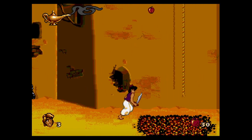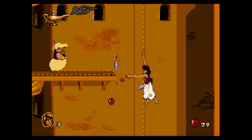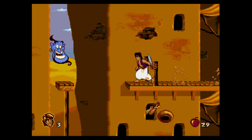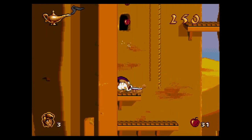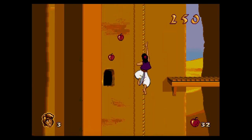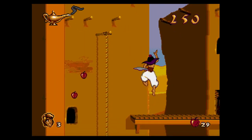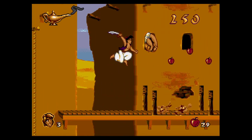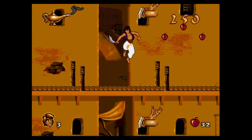Aladdin became one of the best-sellers on the Genesis, selling an incredible 5 million copies at the time. The gameplay is good, fluid, and has responsive controls, following somewhat the movie story. You control Aladdin where you are required to do lots of platforming and also have to kill enemies. You have a long-range attack by throwing apples at your enemies, or you can use your sword for close attacks.